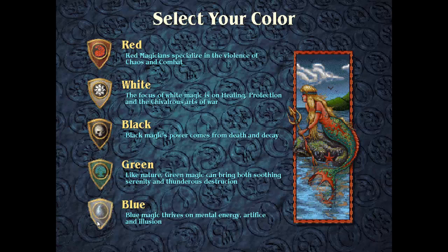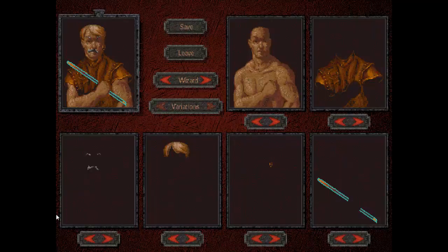Blue focuses on control — that's it, just control. If you play against blue you're gonna have a really long match, it's gonna be really frustrating, everyone will pull their hair out, and it's awesome. But we're not gonna play blue. For this game we're gonna play green because I feel it's a powerful starting deck.